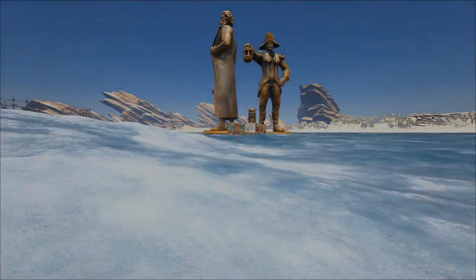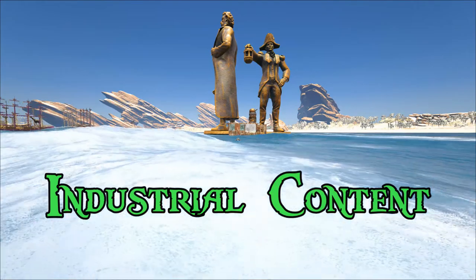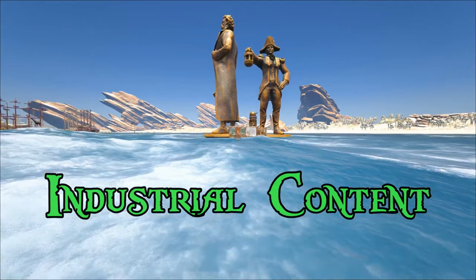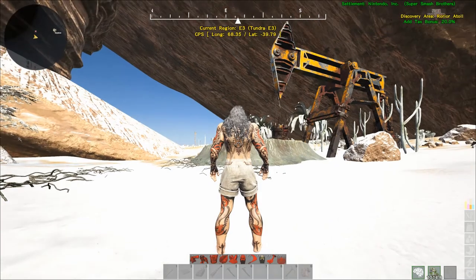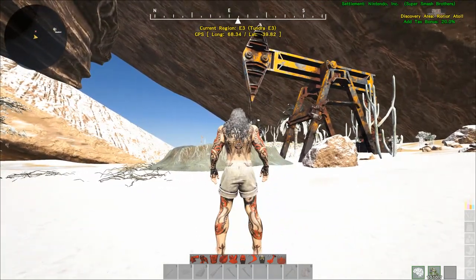Welcome back everybody, Rage here. Today we will be covering the industrial content and where to get its resources, so let's get right into it. Here we have an oil rig looking type structure, this is known as the lava vent.